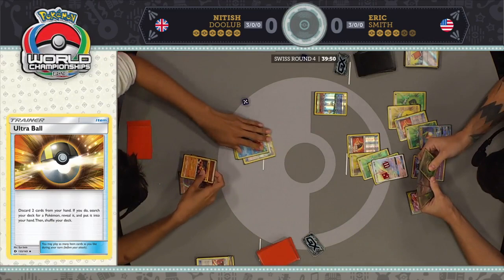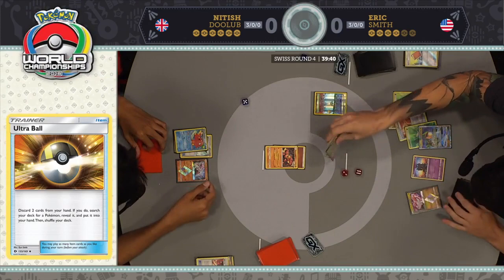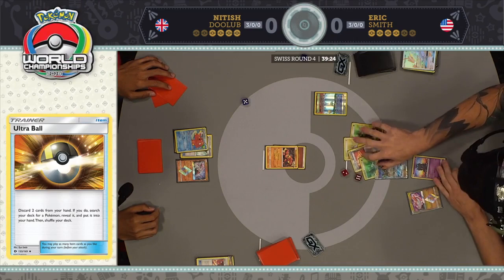That is one of the ways you can disrupt these Buzzwole decks. They are incredibly reliant on Octillery's Abyssal Hand as the game progresses, so whenever you can take out that Octillery, it tends to be a good idea. Such a small board state here for Nittish. The most powerful card on the field for Nittish is that Octillery. Eric potentially promotes the Rayquaza before drawing his turn and does choose to do so.